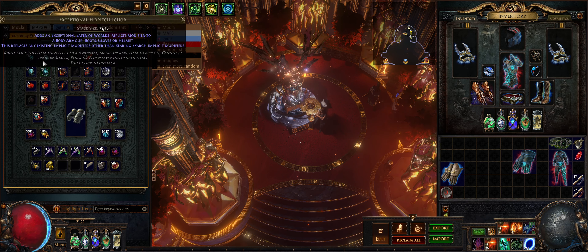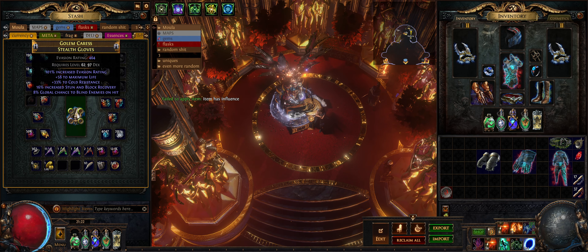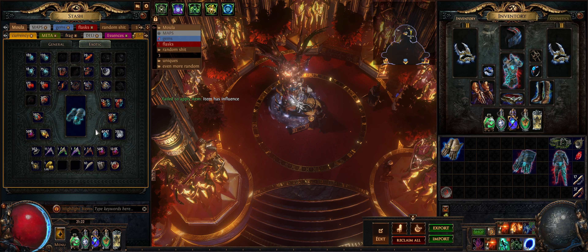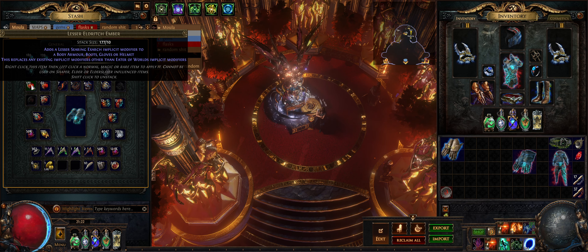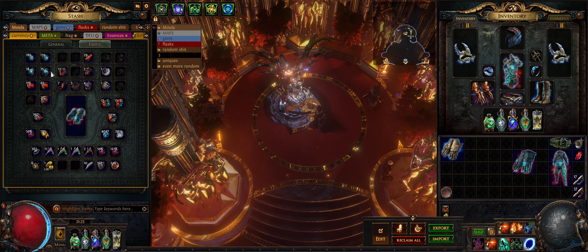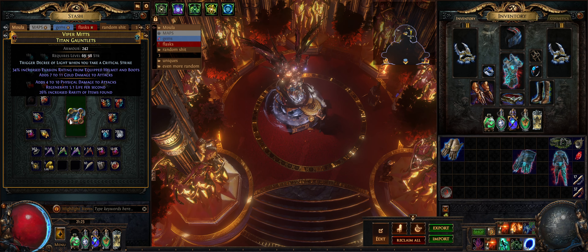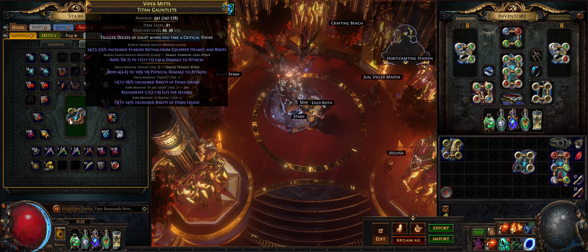What they're going to do is, if you have a non-influenced item — if the item is already influenced by something else, you cannot use it — they're going to add a type of influence. So if you use the Ichor, it's going to give the Eater of Worlds influence. As you can see here, the gloves have turned blue, which means you have the influence of the Eater of Worlds. Now if you add the Ember as well, it will become red and blue, meaning you now have both the Eater of Worlds and Searing Exarch influence. What's really cool is they actually add implicits — for every influence you have, it adds one implicit, for a total of two.